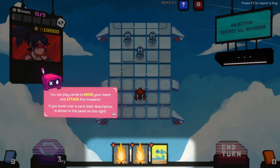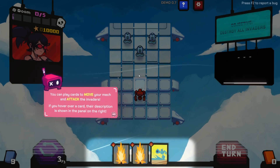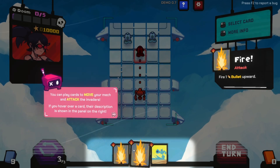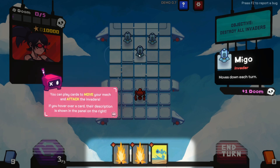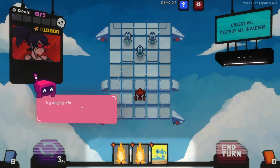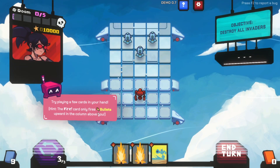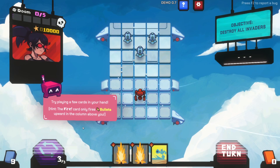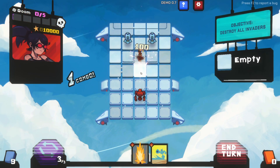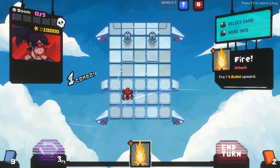If you hover over a card the description shows on the right. Shift: move one to two tiles, you can go into their squares. Maybe you can be a melee robot. Fire: one bullet upwards. What life do they have? Maybe just everything has one life. Try playing a few cards in your hand - hit the fire card to fire bullets upwards in the column above you.